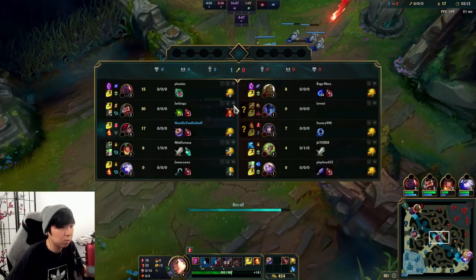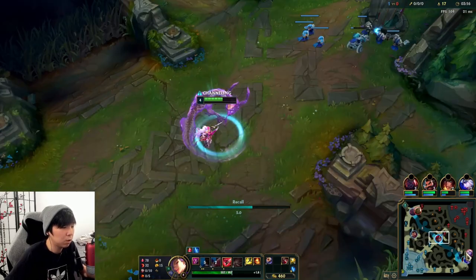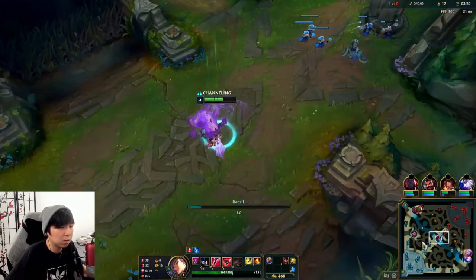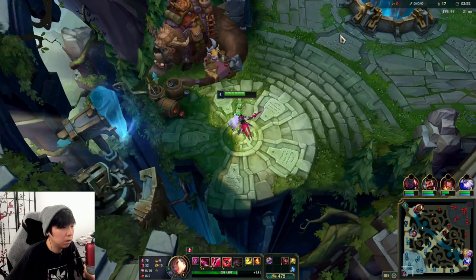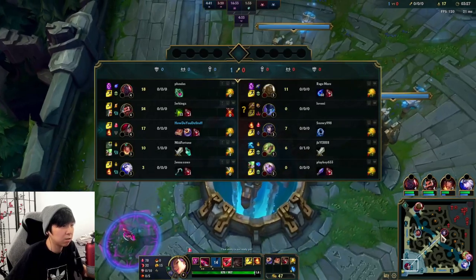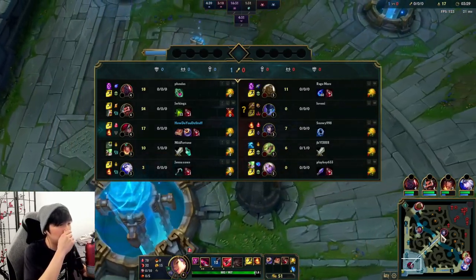We're just gonna take this back. I can get Amp Tome or I can go into boots. Boots give a little extra movement speed to help with the Ahri — that's pretty good. But I can go into the more damage route and just trust myself that even without the movement speed I can still dodge her stuff. Right now we're level four and she's level three.